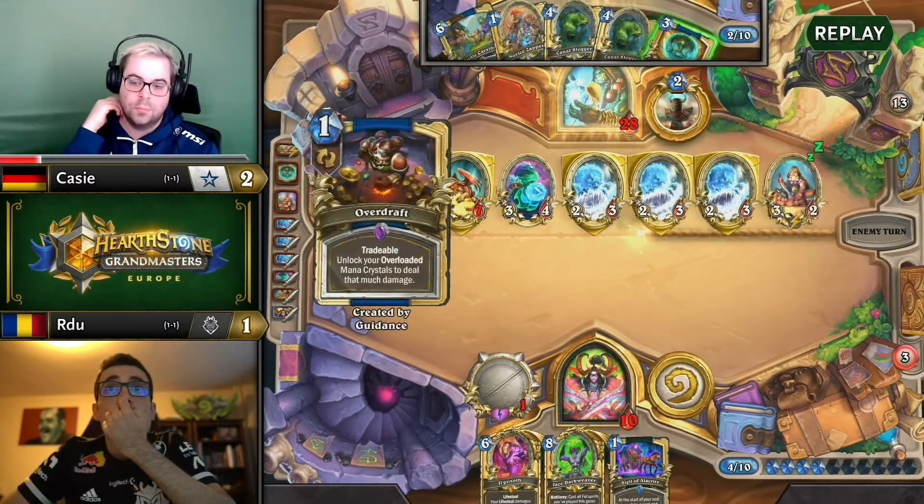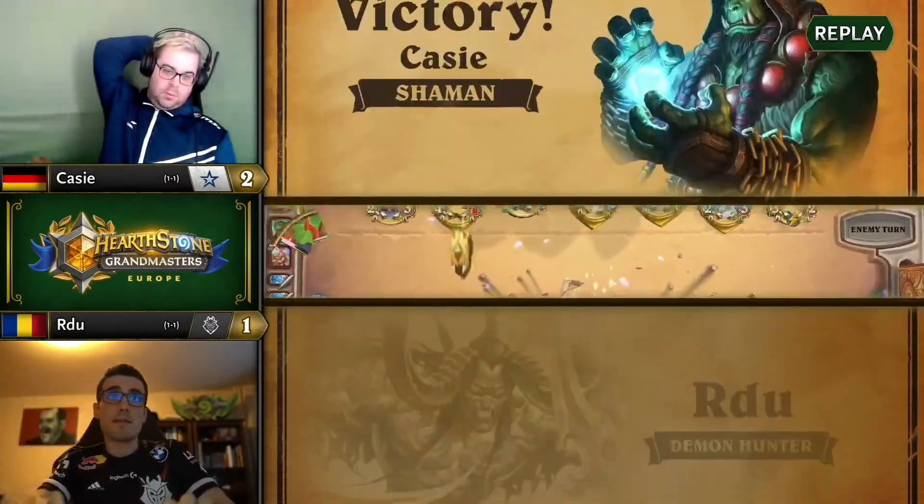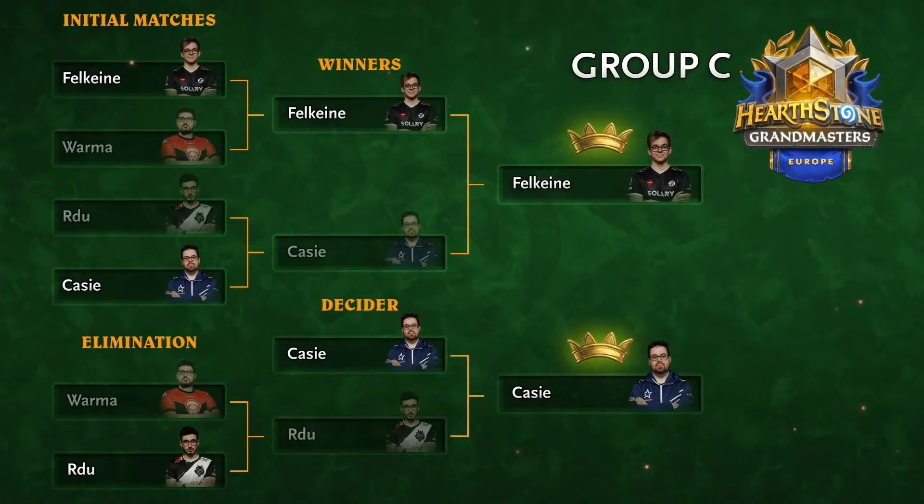Casey should have his sights on at least top four this week to secure those three points and propel him into more of a mid-table scenario. Really strong win. The double taunt from charge call was the real big problem for RDU — even with one huge taunt the feral spirits don't matter, but the double huge taunt meant eye beams weren't going to be enough. This problem has appeared more since people stopped running chaos leech — your big spot removal for big minions just doesn't exist on your jace turns. Fell kane going into this week one point, Casey going into this week three points — a big week for both.